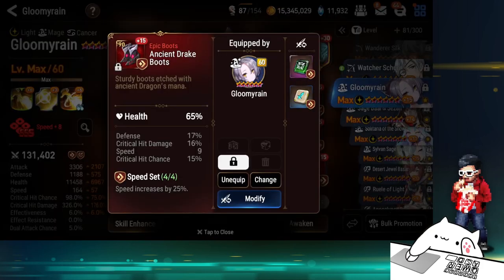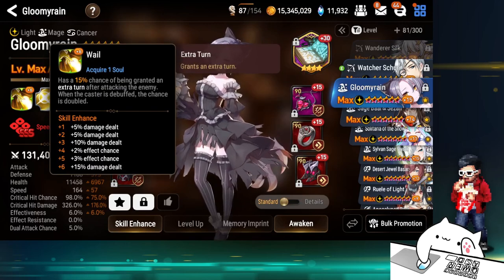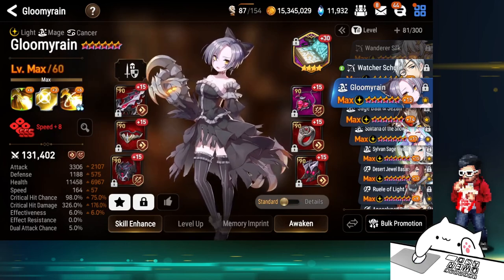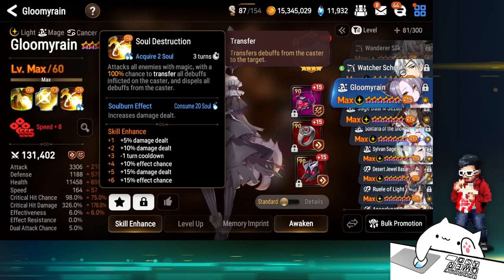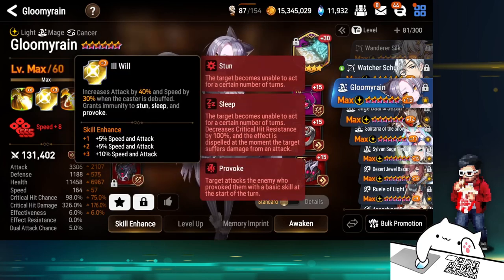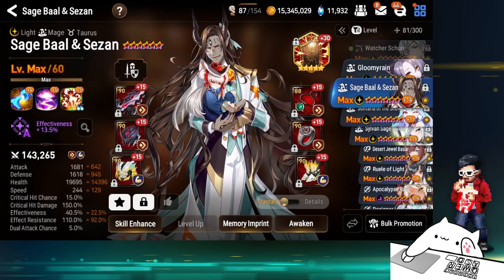Gloomy Rain — if she gets debuffed by opponents like Payla or Ran, she gets an insane damage increase. She also has an RNL effect which is great for clean-up. I didn't mind running her slow, emphasizing the bulk so she actually survives. Sometimes she carries the end of the fight — you lose all your damage dealers but they're softened enough that she S3s (which is AoE), and if debuffed she gets increased damage plus a speed buff. She's also a speed imprint.